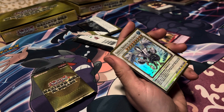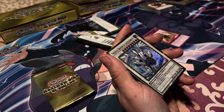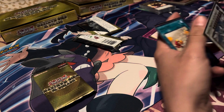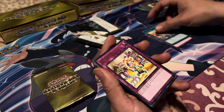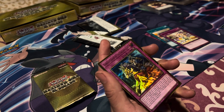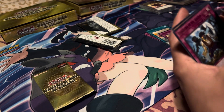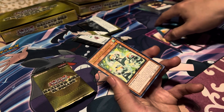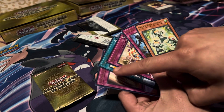Trishula, Dragon of Ice Barrier — that's a cool looking card. Sleeve it up. Next card: Fossil Dig — oh, I remember that one. Broken line again. Conquestador of the Golden Land — sleeve that one up. Sleeving up the gold rares. Juaquero the Golden Land, Prank Kids Fansies. Pretty cool that they're all rare cards with gold lettering on top.